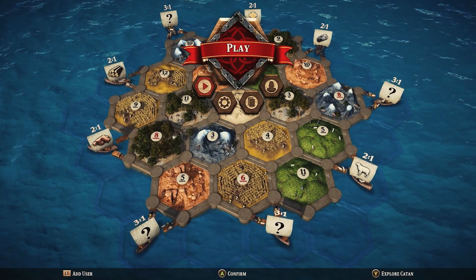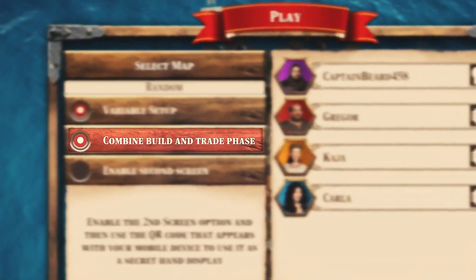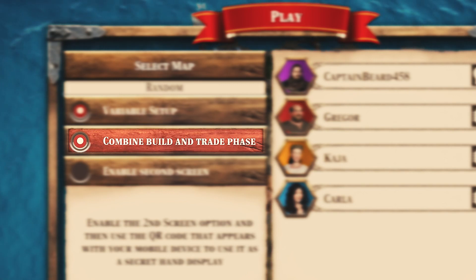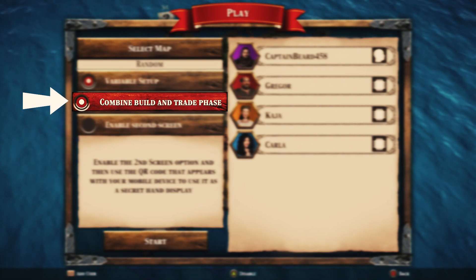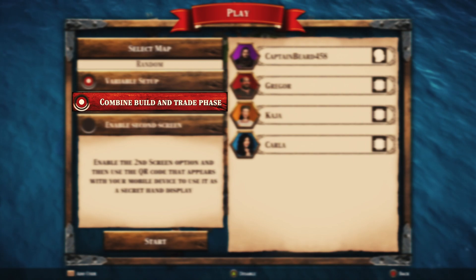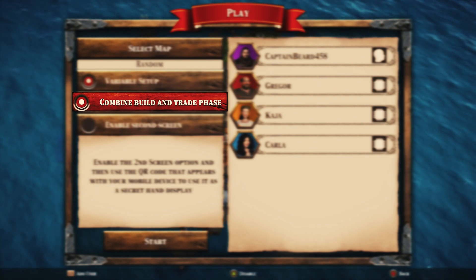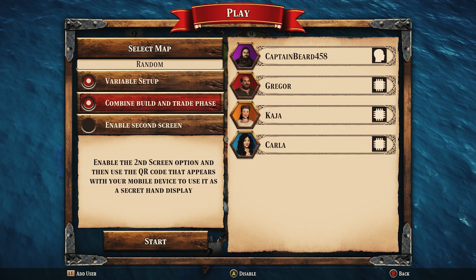To start with, let's define the difference between how trading is affected when combine build and trade phase is on or off. When combine build and trade phase is on, during your turn you can initiate trades at any time and multiple times during your turn. This is the Catan experience most players are familiar with.